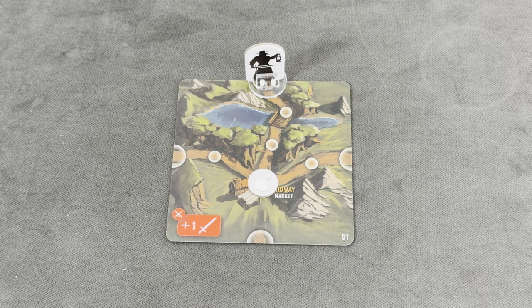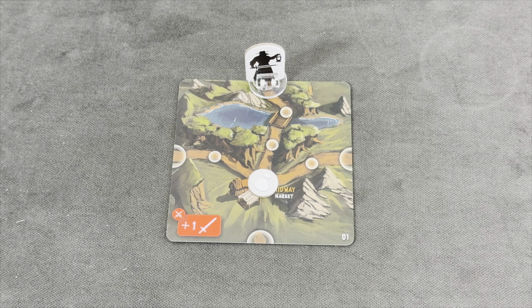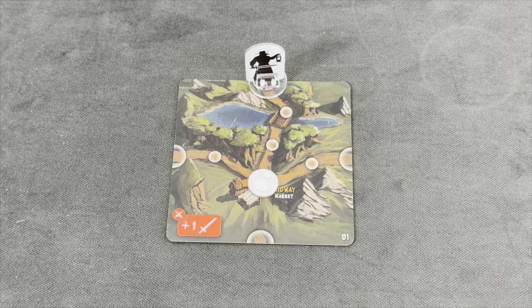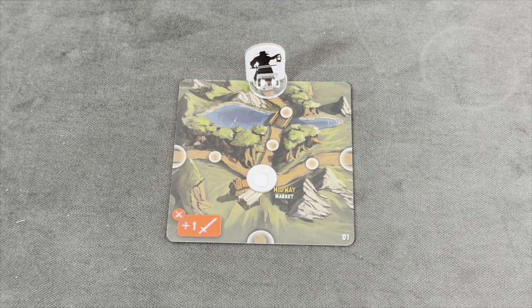I already set up the starting terrain tile. The game comes with four starting tiles, and the remainder are shuffled in the deck. This starting tile is a bit problematic because it gives all enemies a plus one in combat. However, there aren't any enemies on this starting tile. We have one starting market where we can get an extra item — that'll be the first thing we do. From here we'll roam the lands trying to find the boss's lair.